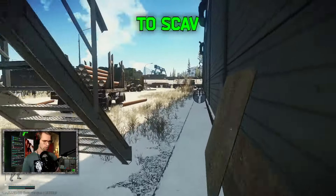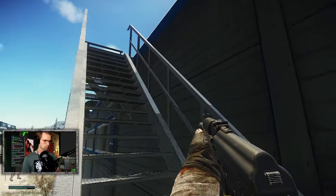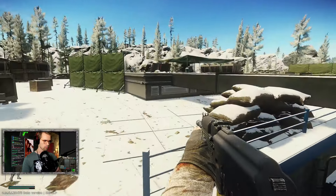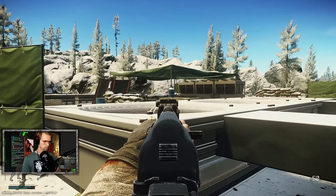Lighthouse might just be the best map to Skev. It's got great loot and great solid PvP opportunities. What more could you ask for? I kicked this one off by going for a free upgrade from the Rogue. This is the most important step in the process, so as to give us a fighting chance.